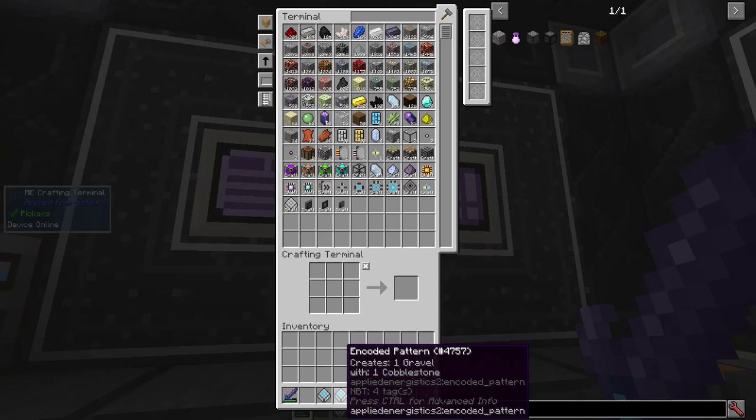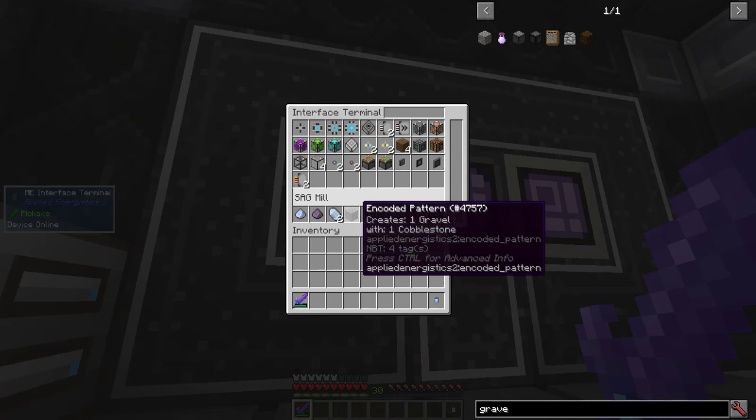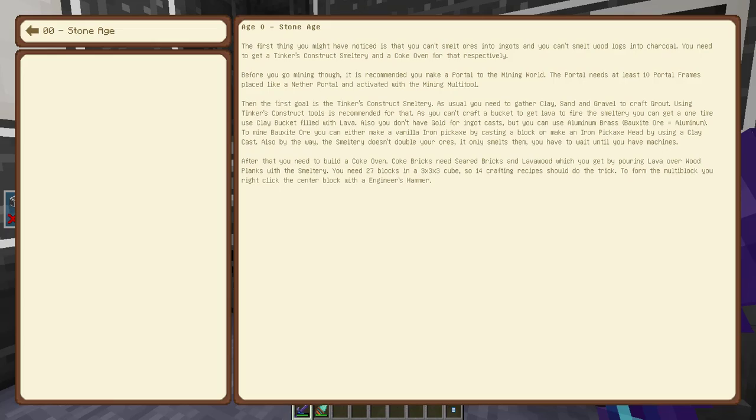I have two recipes here, one for sand and one for gravel. I'll stick sand in here and gravel in the sag mill. I've got a cobbleworks of sorts down. I'm going to start automating through the gate.